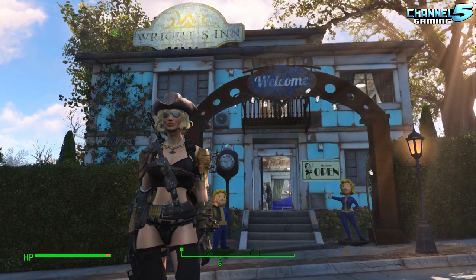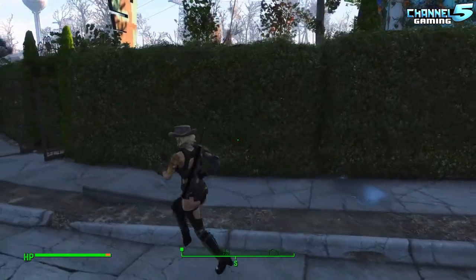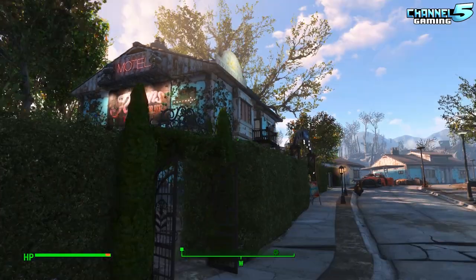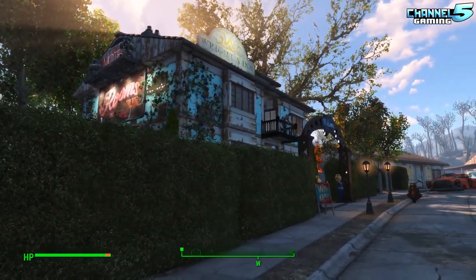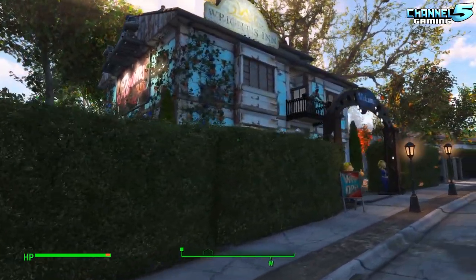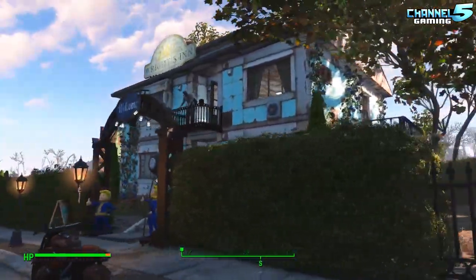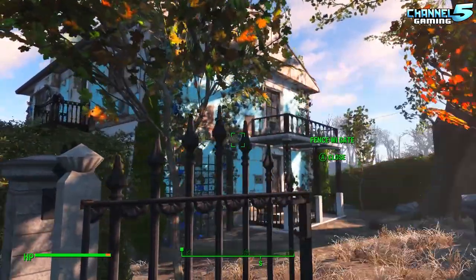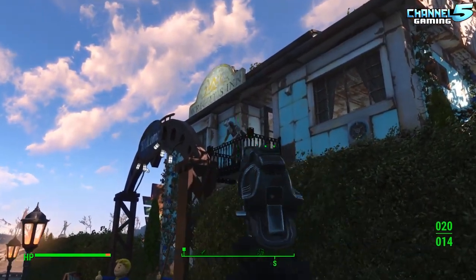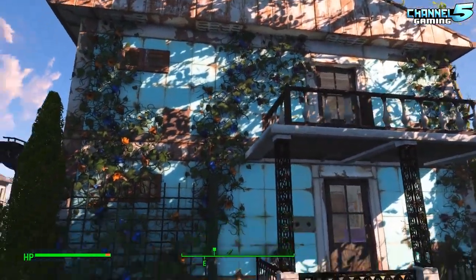Here we are at the Rites In. You guys watched me build it in the Let's Build, went through the whole process with me, and now we're going to take a real-time closer look at everything with some AI navigation added in. Here's a look at it from the outside. We'll walk around the whole thing before we go in. You can see there's a guy chilling there at the top of the balcony — that's one of the navigation points I put in.